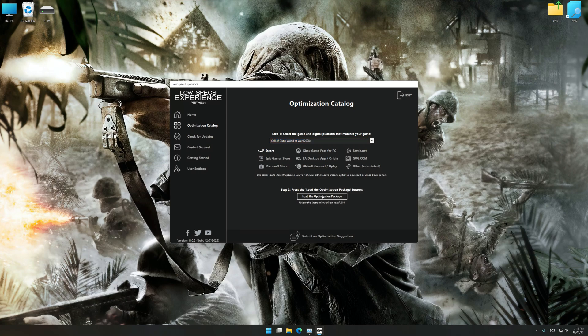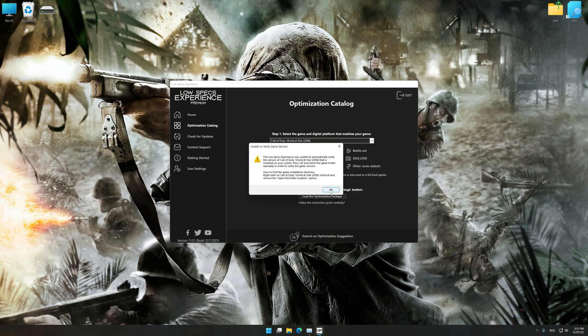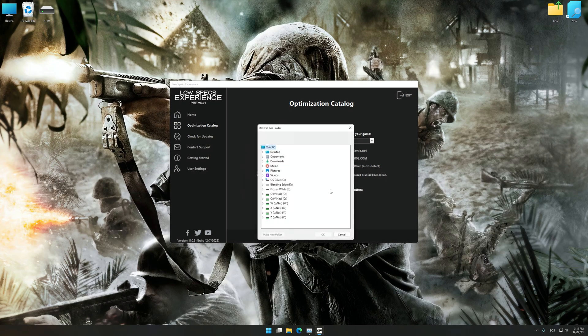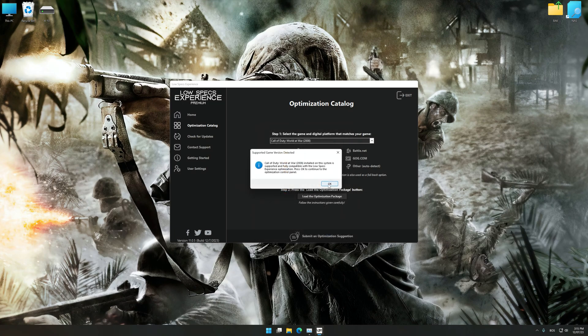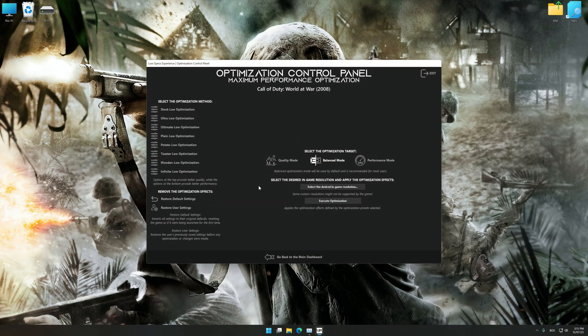Once done, press the load the optimization package. If Low Specs Experience does not automatically detect a supported game version on your system, manually select the game installation directory, press OK, and the optimization control panel will load. Once the optimization control panel has loaded, select the desired optimization presets and the rendering resolution for the game.